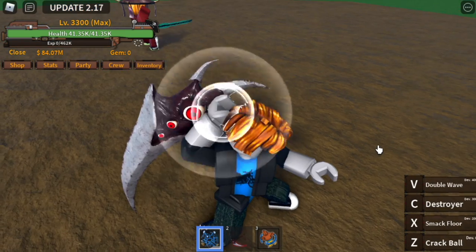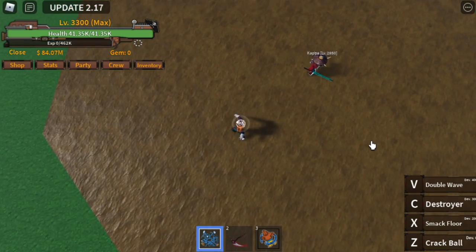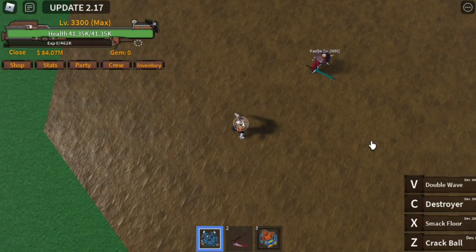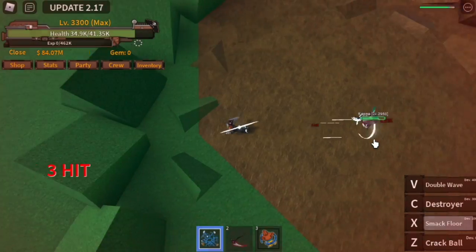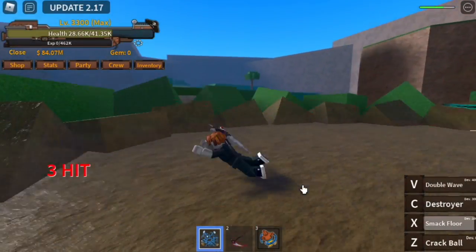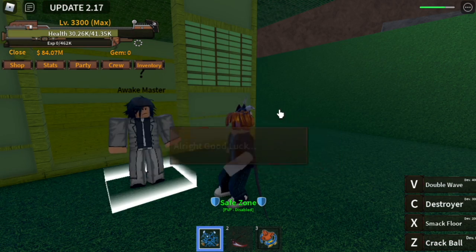Now for the second skill, we have the smack floor. This is the unawakened form. With one smack floor, you get three waves — three sets of damage but different damage per wave. The first wave has the strongest damage: 8,900. The succeeding two waves deal 4,000 each, for an estimated total damage of 17 to 18k. Not bad. To awaken it, you need 100 gems.